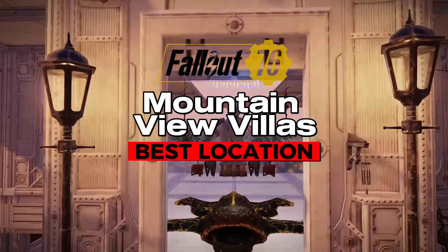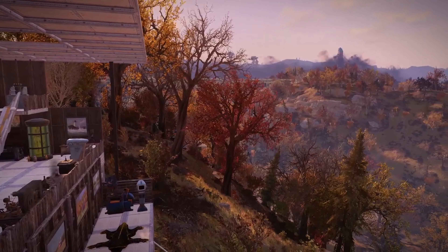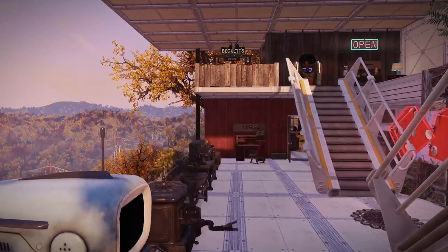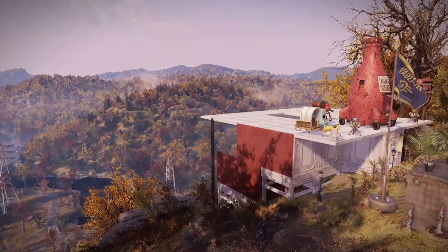Welcome to the best camp location in Fallout 76, sporting grand views of the mountains and valleys below. This fortress location is on a wide flat rock surrounded by great colorful foliage. It's not the biggest view of the wasteland, but it is the sweetest.